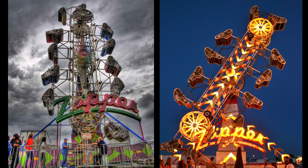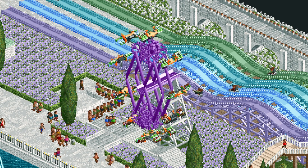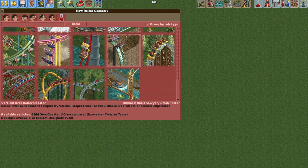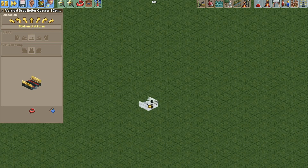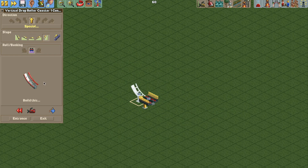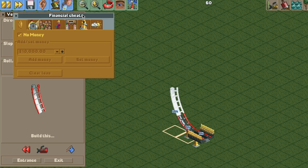It's kind of difficult to build this completely accurately in the game, so we'll do our best. First we're going to take the vertical drop coaster and build a station here, just one unit above the ground, and then do the flat-to-vertical piece with the chain lift turned on, build that, then go to vertical — but we need to turn on some cheats to get that chain lift.